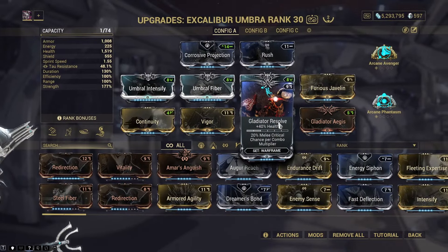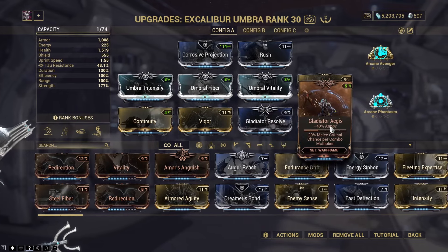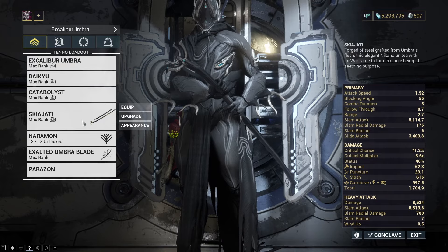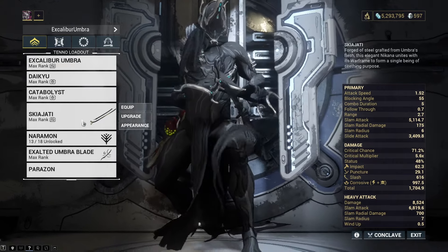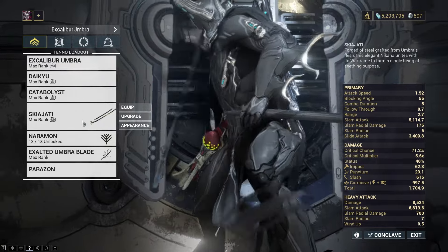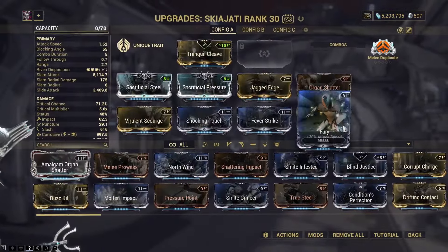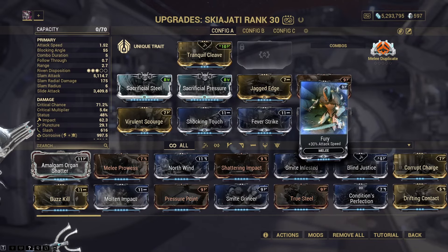The other part of the Gladiator set - Gladiator Resolve gives 40% health. Then you've also got Gladiator Rush which adds 6 seconds to your combo duration, and Gladiator Vice which gives 30% attack speed. But instead we're using Fury which also gives 30% attack speed.